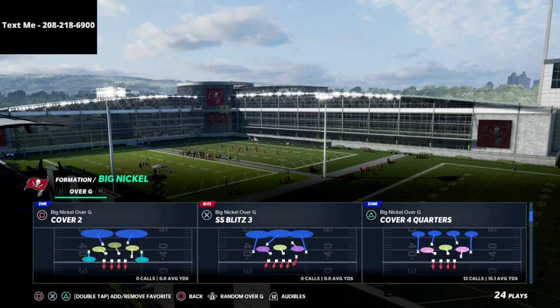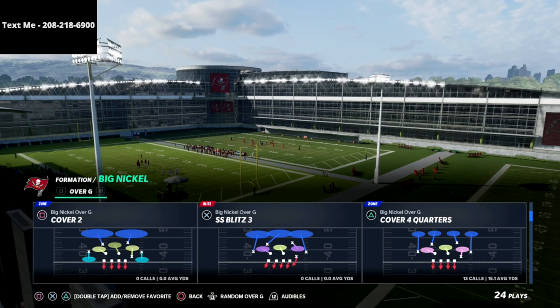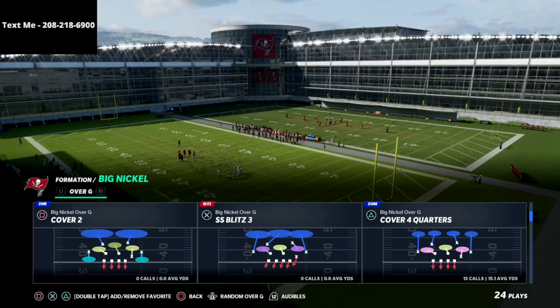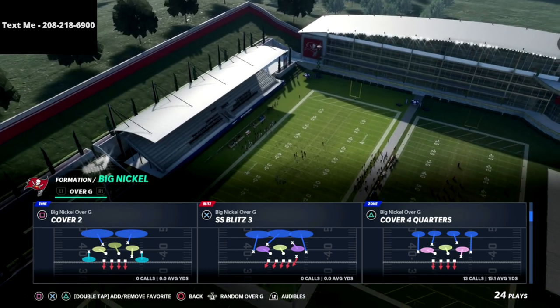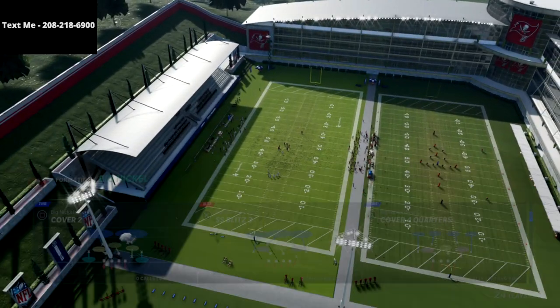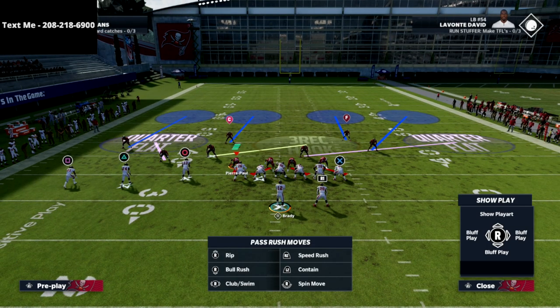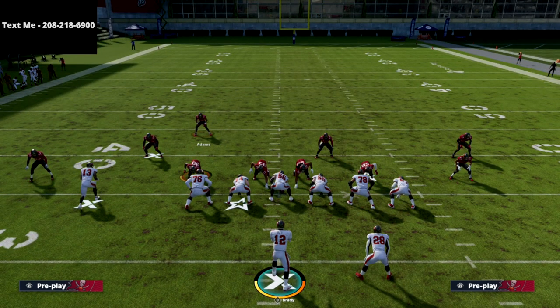Out of Big Nickel Over G, you can come out in Cover Four Quarters — it doesn't really matter what play you call, whether it's Cover Two or Cover Four Quarters. What's really important: I'm going to pinch my line and show blitz. Now look at where this linebacker is sitting — he's over the top of the slot corner, which is a traditional way to defend out of Trips Tight End.